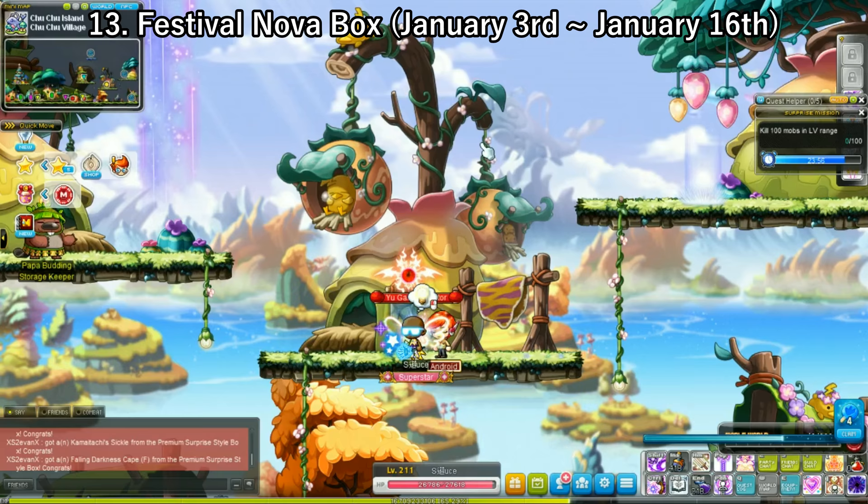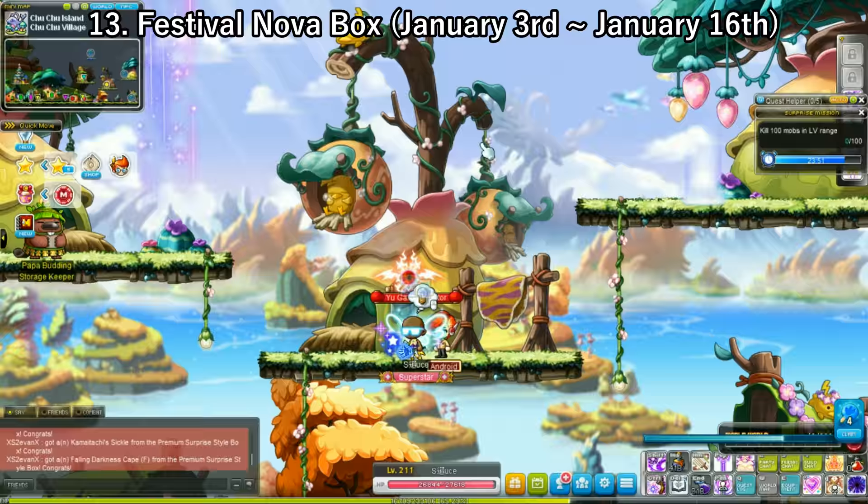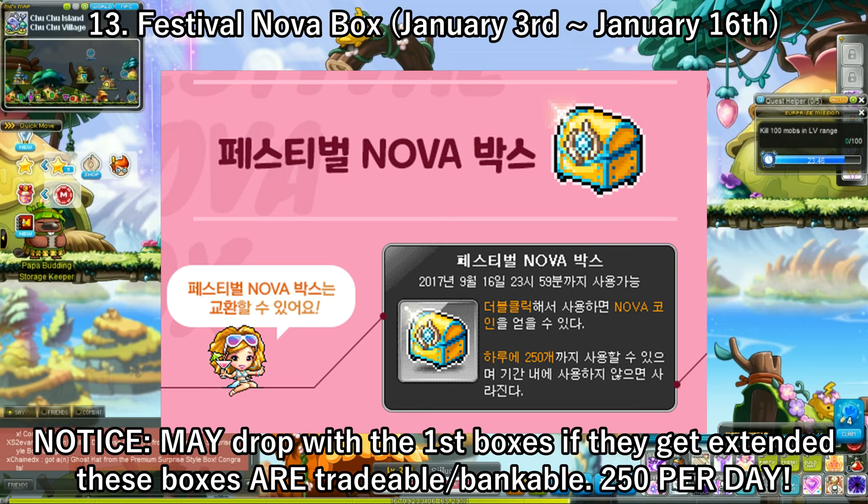This one was one of my favorites — you could loot 250 of these festival boxes per day. It took hours to get them all, but I didn't mind because that was when Morass came out and I really enjoyed grinding there. In KMS, our first box event was extended an additional two weeks, so we were able to get 310 Nova coins per day — 60 from looting the original 60 boxes and 250 from looting these festival boxes. These festival boxes are tradable, just like the Dragon Pops — a much better replacement. Their drop rate is a tad bit lower, so be prepared for that.